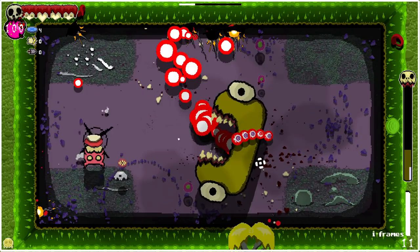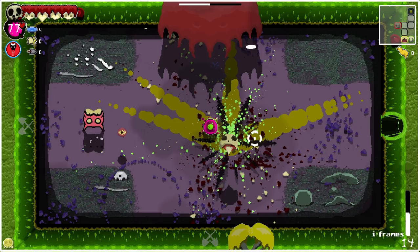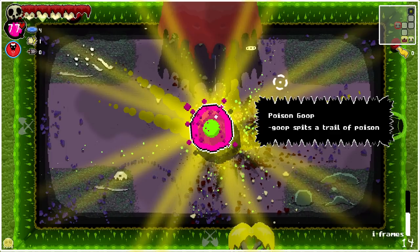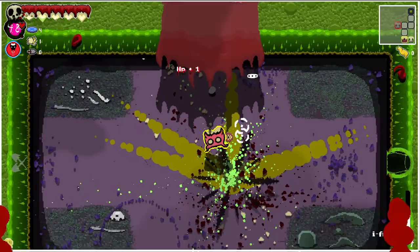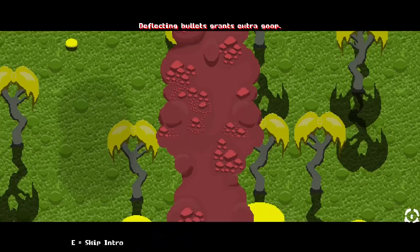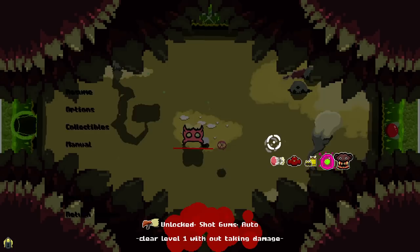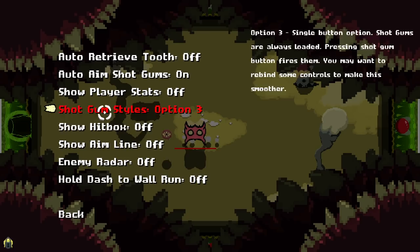Get wrecked. I can't heal at full health, but it's well, right? Poison goop — spits a trail of poison. Now we can heal. Boom — explosive heart: use the active heal ten times. Alrighty then. Did we not get hit on that floor? Am I good now? No, no, no, no. Preposterous. Shotgum's auto. Shotgum styles — single button, always loaded. What the hell?